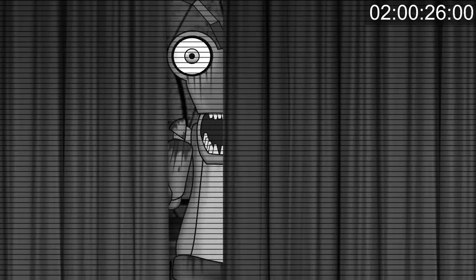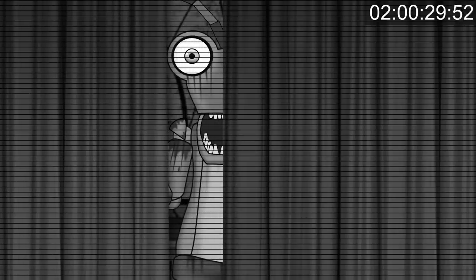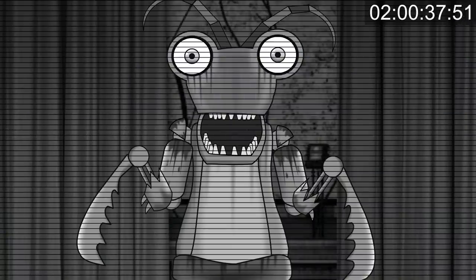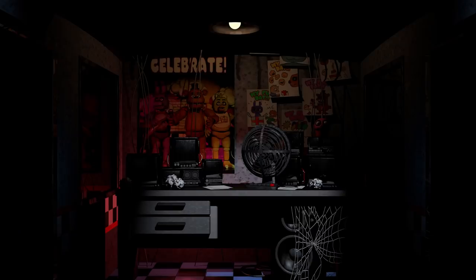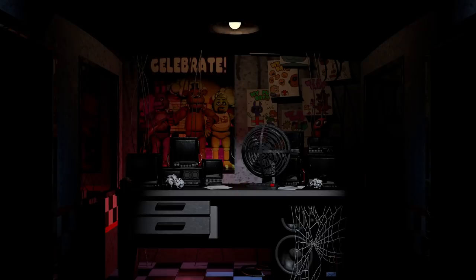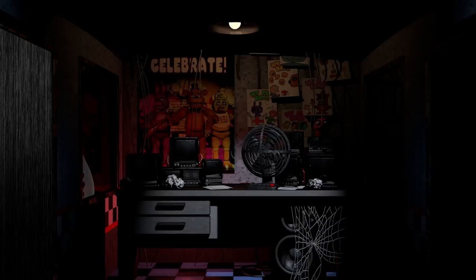Just like Foxy in the original FNAF, the player would have to keep an eye on the out of order curtain. In the first few nights Melvin wouldn't be as active, but on the third, fourth, and fifth nights they would attack more frequently. The player would need to monitor them as they slowly exit from the curtain. As soon as the player sees no sign of Melvin and an open curtain, they'd have to act quickly. Melvin would always attack from the left hand side — visible on camera charging through the hallway, or audible through rapid footsteps. The player would need to shut the door before Melvin burst in, and after a failed attempt Melvin would return to the curtain.